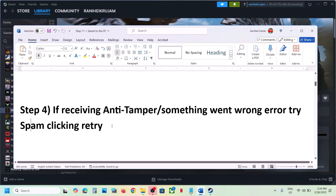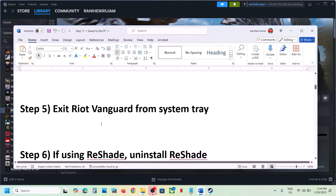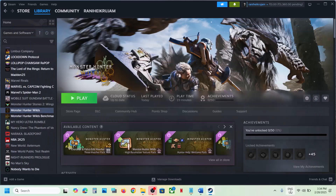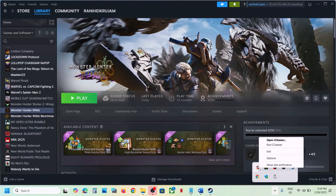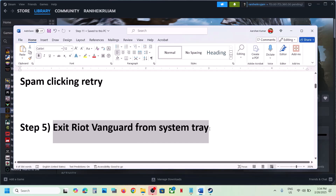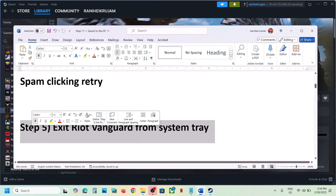The next step is to exit Riot Vanguard from the system tray. At the bottom right on the taskbar, click the Show Hidden Icons arrow. If you see Riot Vanguard there, right-click on it and click Exit. You can also close the Riot Client and then launch the game — this has worked for many players.